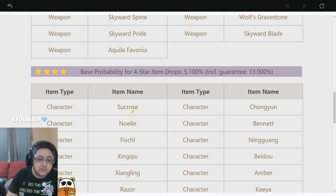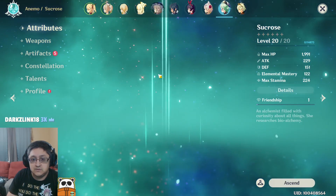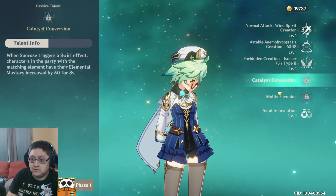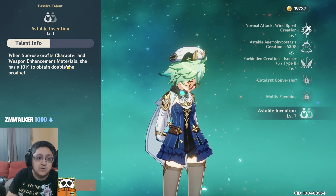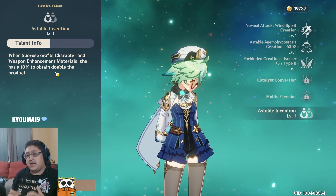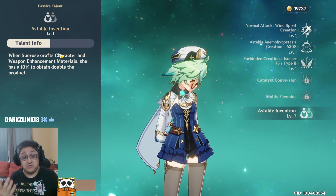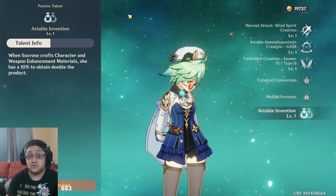There's a character — Sucrose — I don't really like too much for combat, but she is really handy for her passive ability. One of her talents: when she crafts any kind of weapon enhancement material, she has a 10% chance to double the product. These types of characters are really nice to have — if you get enhancement materials doubled, it saves you a lot of resources and farming.